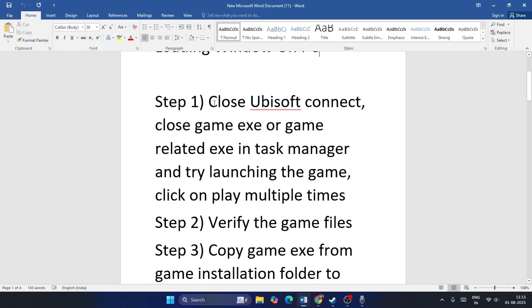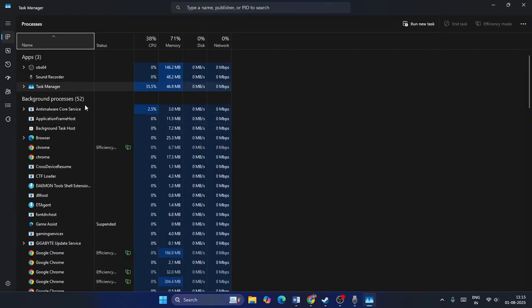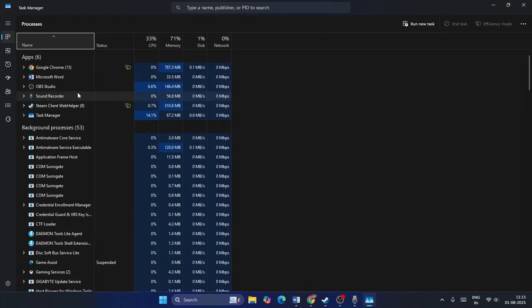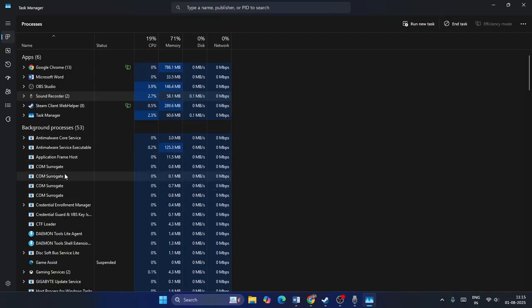The first step is to close Ubisoft Connect, then close the game EXE or any game-related EXE in Task Manager, and try launching the game multiple times. Close Ubisoft if you have already launched it, then right-click the taskbar and open Task Manager. Expand the list and make sure nothing related to the game is running. If you find Rainbow Six Siege or Ubisoft running, right-click and select End Task. Remove everything related to the game from here.